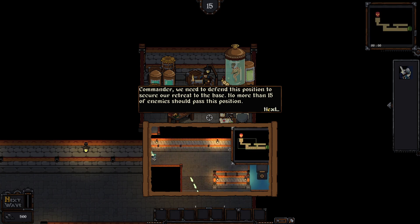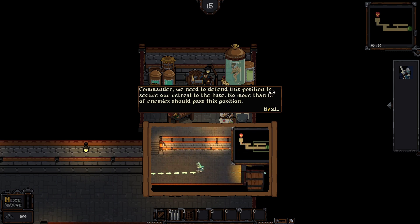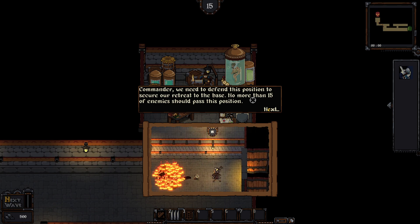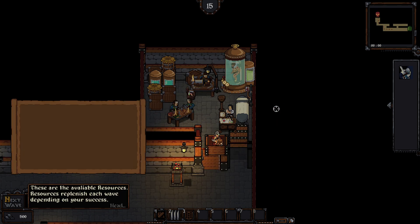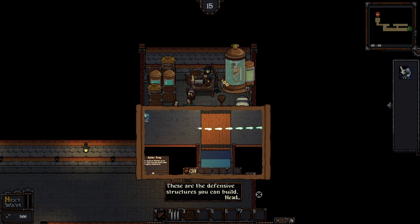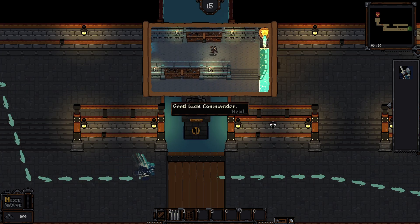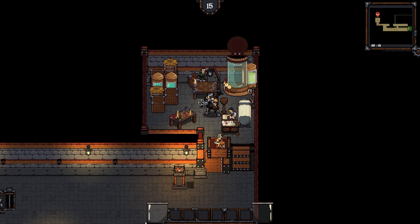This is a lot, more than I can handle all at once. Commander, we need to defend this position to secure our retreat to the base — no more than 15 enemies should pass. This scares me a little bit. Over on the right it looks like there's room for four characters — that seems like a lot. It did have pictures to help.